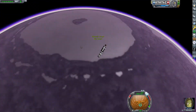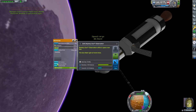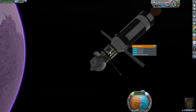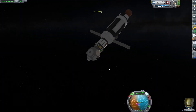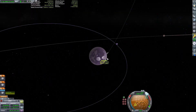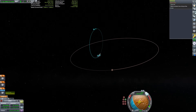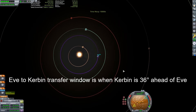Once we finish getting ourselves into a stable orbit, we'll have to start thinking about how to get back to Kerbin, because our contract is to fly by EVE and return — important to fulfill our contract and get all our funds. An EVE transfer window is when EVE is 36 degrees behind Kerbin. It looks like we're getting close to that transfer window right now, and we can watch in map view while we time warp.